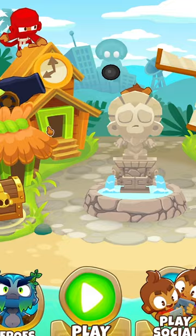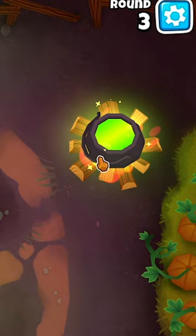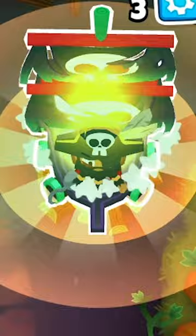On the map Carve, you have a cauldron in the top right which you can click on that bounces up and down. But did you know you can put water-based monkeys such as the Buccaneer or Submarine in it?